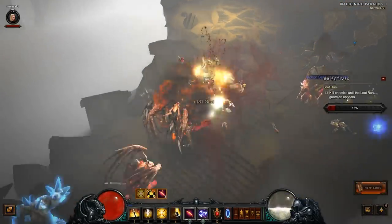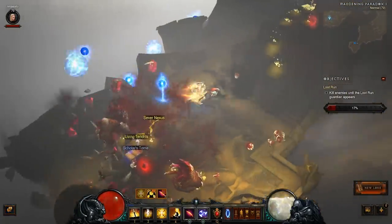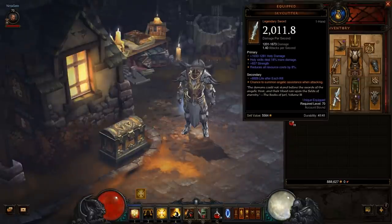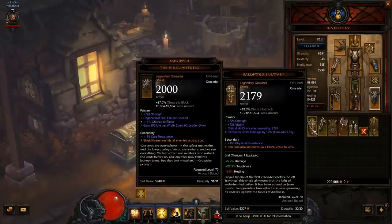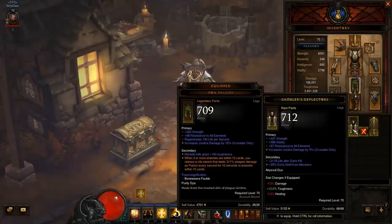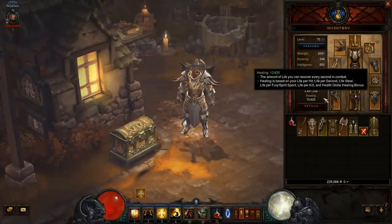First up is the highly anticipated revision to itemization, something we like to call Loot 2.0. With Loot 2.0, we've changed the way stats on items are allocated and organized. Going forward, all new items that drop will have their stats separated into two categories: primary and secondary. Primary stats include main stats, damage-increasing stats such as attack speed or critical hit chance, defensive stats such as armor or life per second, and some new stats like bonus splash damage or percent increase to one of your class skills. These are stats that will directly impact the DPS, toughness, and life values displayed on your hero's character sheet.